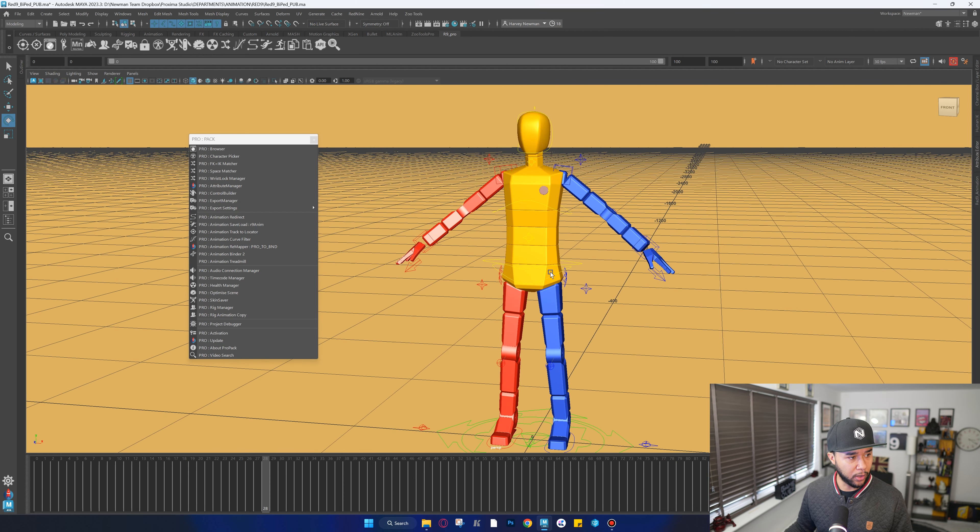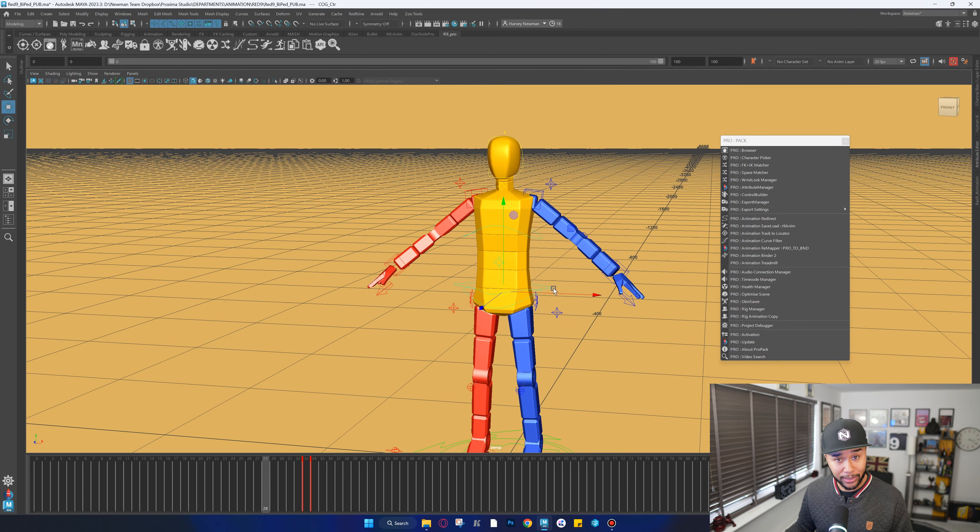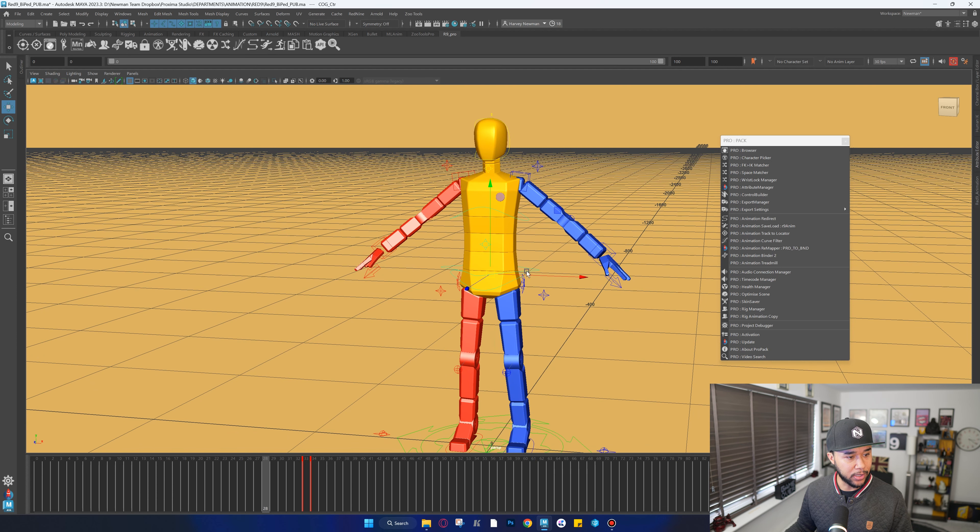Red9 is also on your right-click menus. If you right-click on top of any controller, you get contextual menus that let you select all controllers, do an IK/FK switch on that specific controller, change parent space, and access wrist locks. A lot of this stuff is available in super fast mode as you're working on your animations — and actually, you have even more options available through the right-click than in the Pro Pack window.